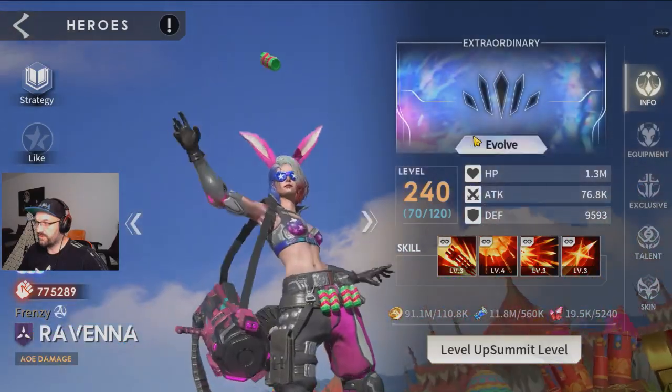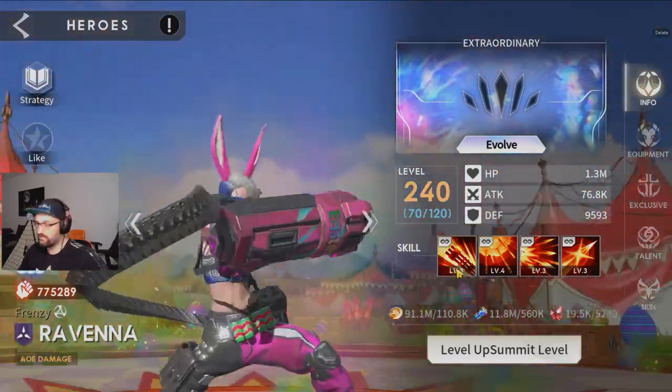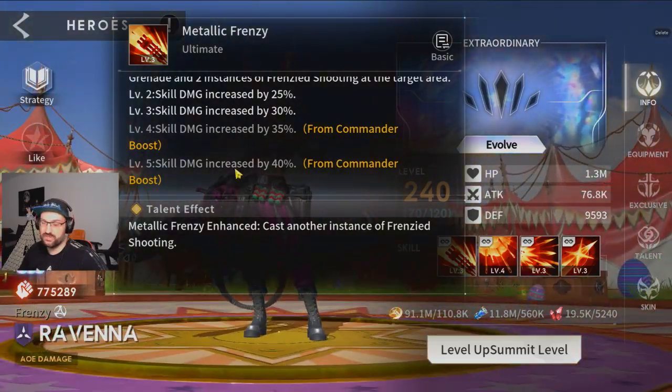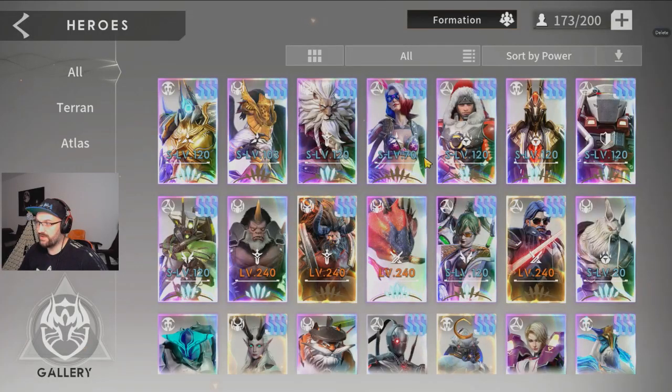Now we get to Ravenna. For Ravenna I think the best is to use plus two on ultimate — her ultimate is really her core skill, and she does a lot of damage with it. So go plus two on ultimate for Ravenna.